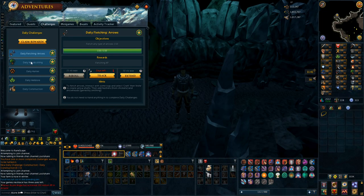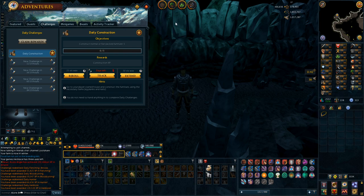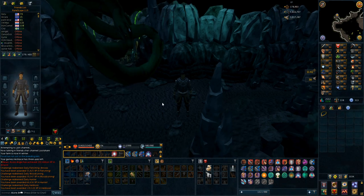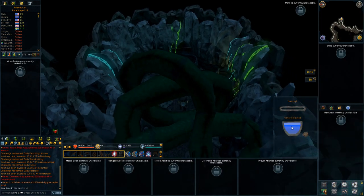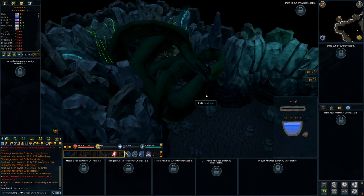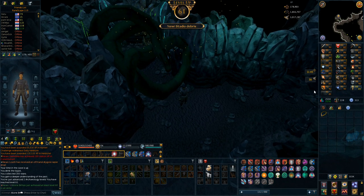Before we start working on 90 invention I do have some daily challenges — the hunter and herb lore ones are extended and I haven't completed the construction one, but let's claim quite a lot of experience: 281,000 experience and 120,000 herb lore, which means I'm very close to 96 herb lore. Only 17k off. We're going to do Tiers of Guthix for 60,000 archaeology experience — I actually got 200 tiers this time, which is exactly 60,000 experience — the maximum amount — and that's also 60 in every skill. Very nice.